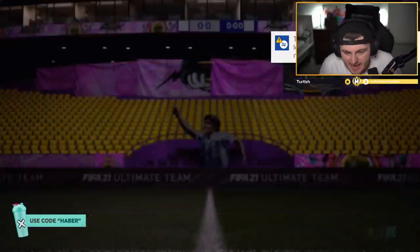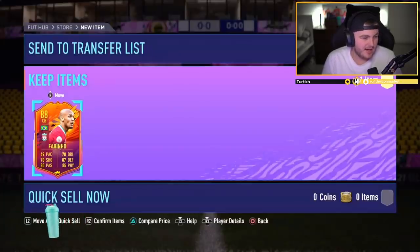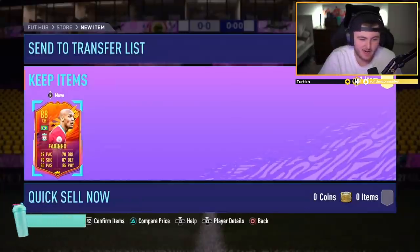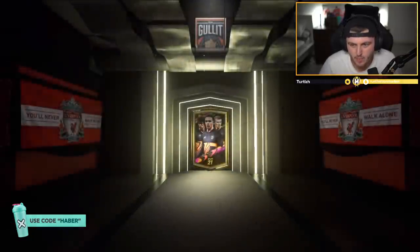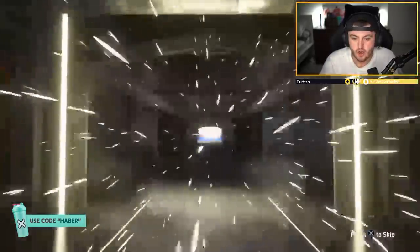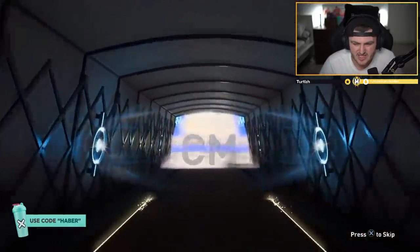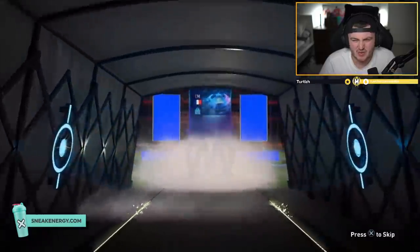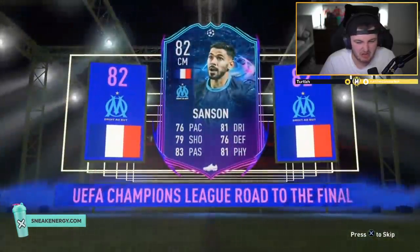Second to last pack - it's a headliner Fabinho again. You can just tell because it doesn't even open the pack, it just goes straight to this. It's an all right card, not terrible. Now we've got the second to last one - pack 24 - a non-walkout. Diego Carlos at least. French - who is this? Oh, Sanson. That is stinky, that is absolutely awful. Yikes.